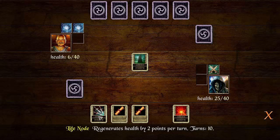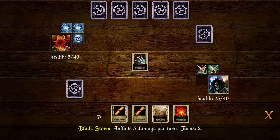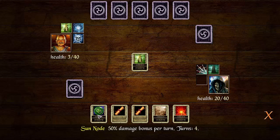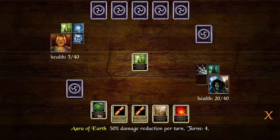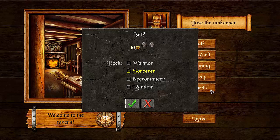Alright. Regeneration, three damage per turn next turn should get him killed. 50% damage reduction — definitely going to do that. And a one. Yeah.